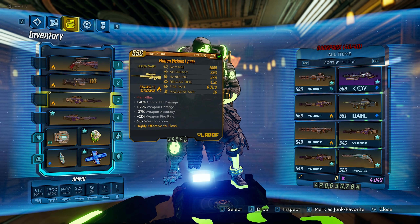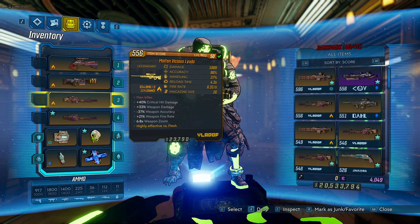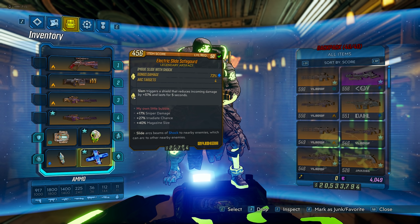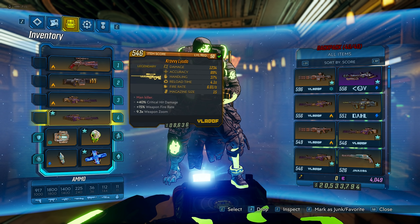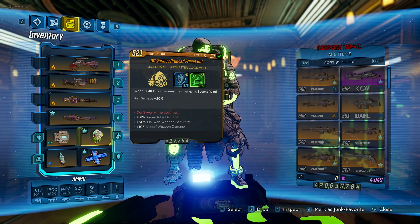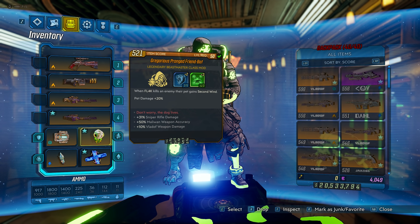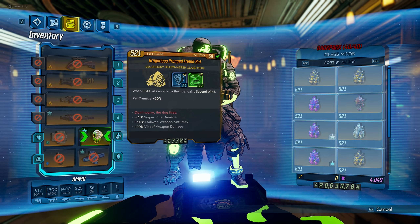There's also a Burning Flak Rear, which I didn't show in the video, but it's pretty good for boss damage if you can actually hit them. This build is mainly going to focus on the Lyuda and King's Call, because I think those two are the best, especially in the hands of Flak. If we check the artifact, I have two different builds — one for the pistol and one for the sniper. I have the sniper one equipped right now. It's not the best, but it does have 31 sniper rifle damage and 10 Vladof weapon damage, giving me 41 sniper damage.